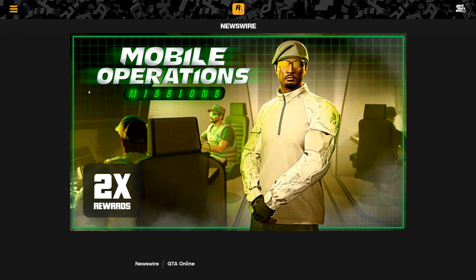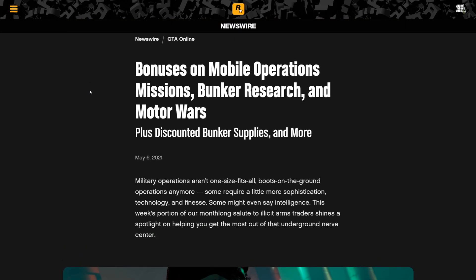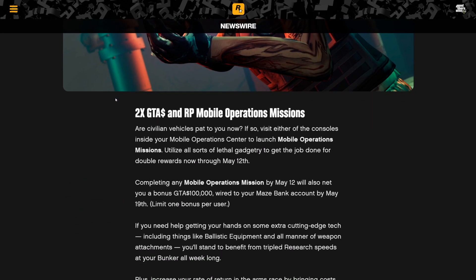Reading through the Newswire: there are bonuses on mobile operation missions, bunker research, and Motor Wars. The main money-making event this week is double money and RP on mobile operations missions. You launch these by going into your MOC, and they pay double money. It's not the best money, but they're really easy to do, so if you just want to make some extra cash very quickly, there you go.